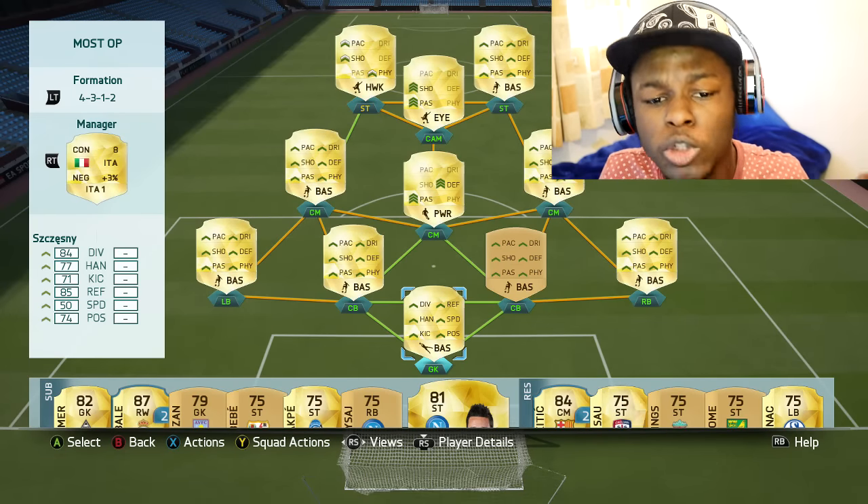I've managed to make it with a squad that won't cost you any more than 20k — in fact it will cost you between 15 to 20k coins. Since it's cheap, affordable, and overpowered — the main things I look for in a squad — I thought I'd share it with you guys. This is the formation I've gone for: the 4-3-1-2, pretty solid.